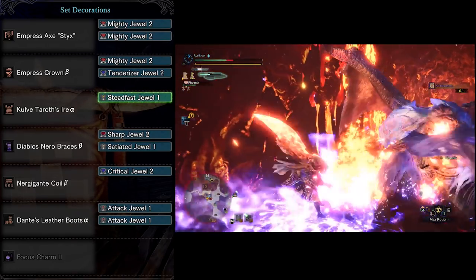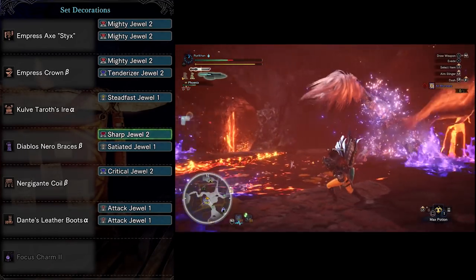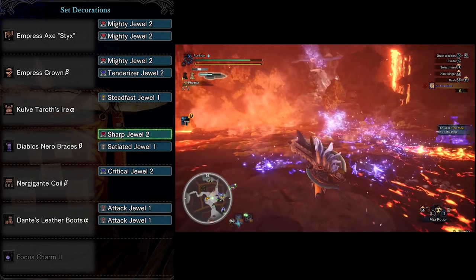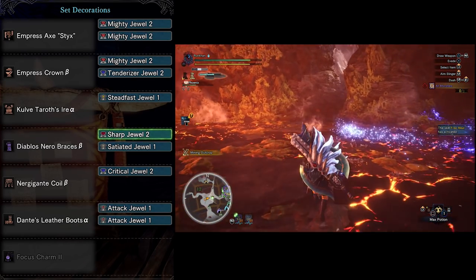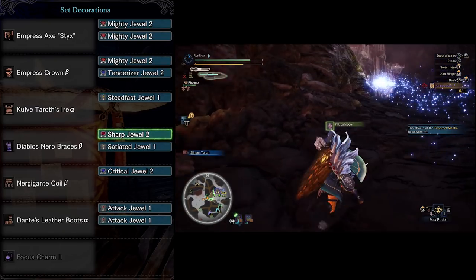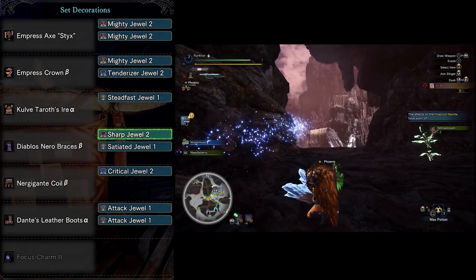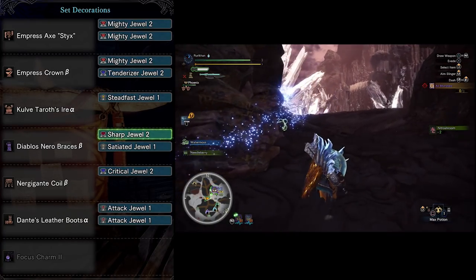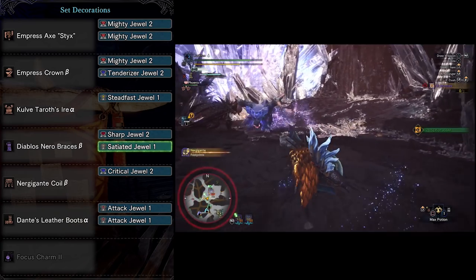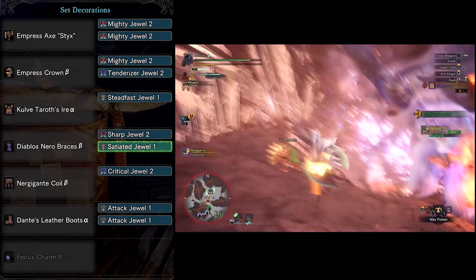Moving on, we have the Diablos Nero Bracers for the Focus skill. Focus is an extremely rare decoration, so I wanted to have it built into the armor to keep this set achievable for more people. The Diablos Nero Bracers also have good decoration slots. We put a Sharp Jewel in there to extend white sharpness duration, and a Satiated Jewel in a free slot — though you can swap that for whatever you prefer.